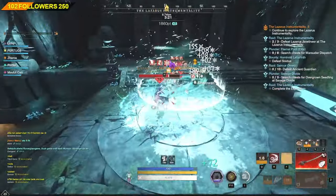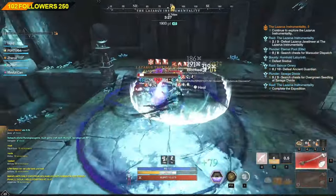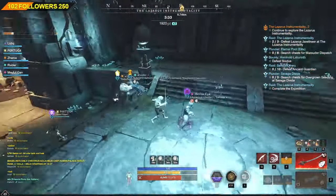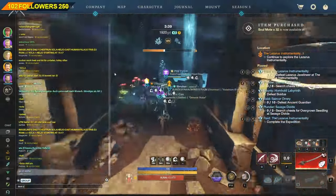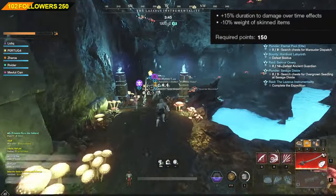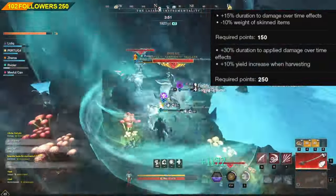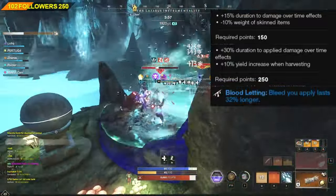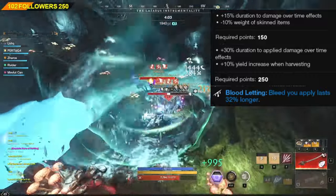There is something really important which we have to mention: the way we have to achieve the maximum duration of Bleeds. In order to have the highest burst possible, we want to always have an extended Bleed effect. There are 3 key sources for that: the 150 Dexterity threshold, which provides 15% duration to over-time effects, and last but not least, the Bloodletting perk on the ring, which provides a 32% increase to all Bleed effects on the target.